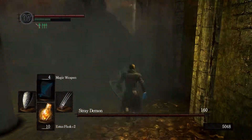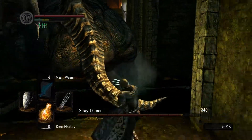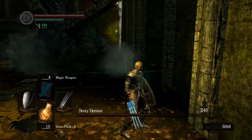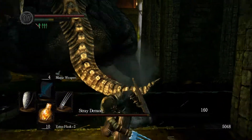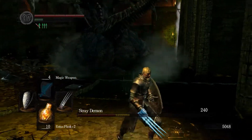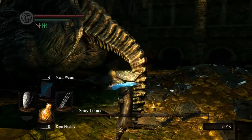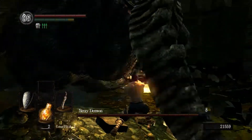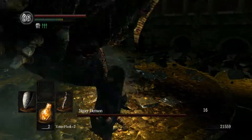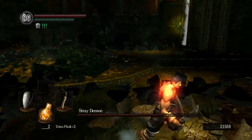A far more effective way to increase your damage is to use a bleed weapon. Most bosses can be affected by bleed but have high resistance — against enemies like Capra Demon it would take 15 or 20 hits to proc bleed damage. Stray Demon, however, has very low resistance to bleed, meaning it takes only 3 or 4 hits to trigger a bleed proc. This deals a significant chunk of damage immediately, since it's a fixed percentage of the boss's maximum HP. This means even an unupgraded Bandit Knife could out-damage your main weapon, depending on how strong it is. The bleed damage doesn't depend on upgrade level at all, so if you have access to a bleed weapon and find your damage underwhelming, that is a good way to improve it.